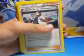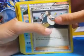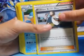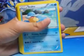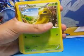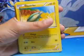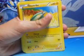Spheal has 70 health and can do 20 damage. Professor Birch's Observations — shuffle your hand into your deck and flip a coin; if heads draw seven cards, if tails draw four cards. Cilio which has 90 health and does 50 damage. Kakuna which has 80 health and can do 20 damage. Electric which has 60 health and can do 20 damage.